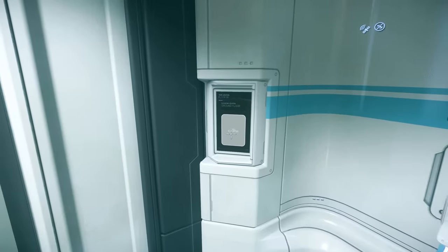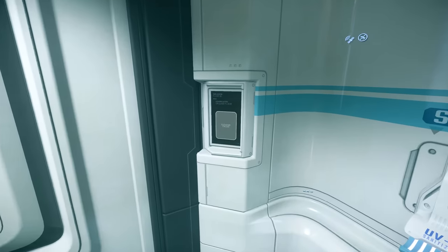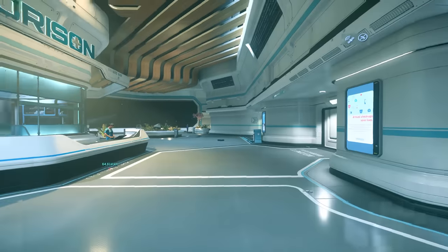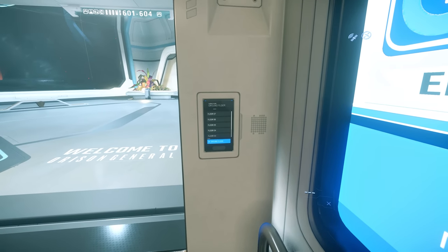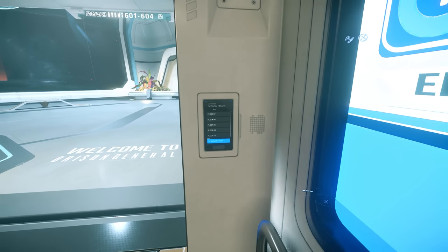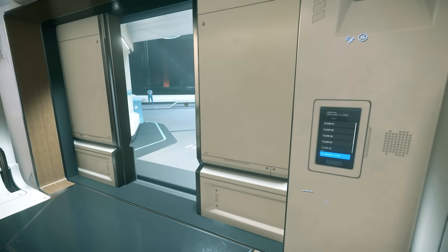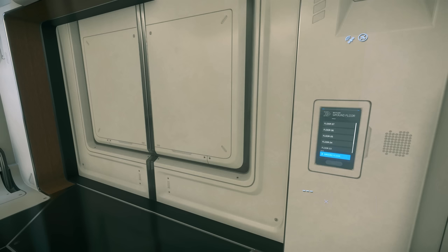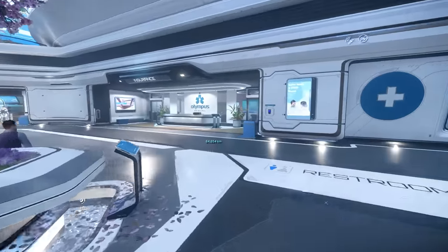Ladies and gentlemen, welcome to a video where I have just learned — hopefully — how to drop a bomb correctly here in Star Citizen. I just had a situation in this game where I was using the bigger ship, the A2, and I wanted to show you guys some cool explosions, but my joystick didn't have the right button configuration. If you want to see a clip of that, here it is.